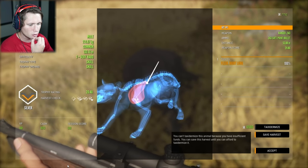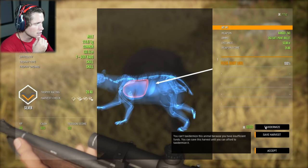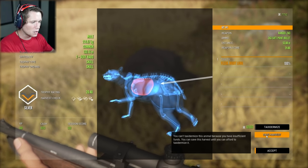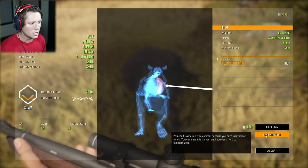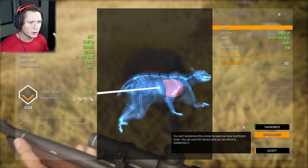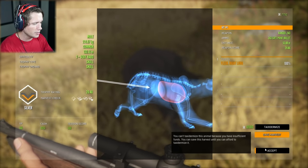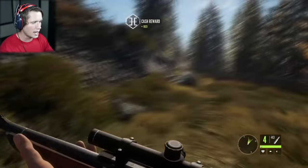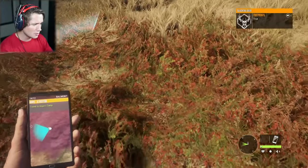Got a skull trophy, skull trophy organs. Got a thousand dollars cash. You guys are gonna have to let me know — do we actually want to save these things to taxidermize them? I would imagine since it's early on, unless they're a massive really crazy big animal, we probably just want to accept it and take the cash. Fantastic start to the day, I'm not gonna lie. That was pretty spectacular.